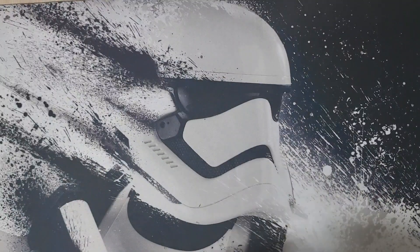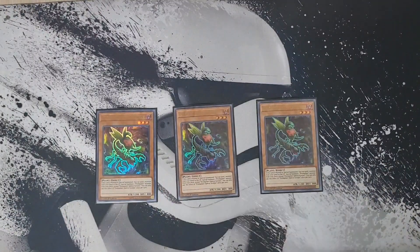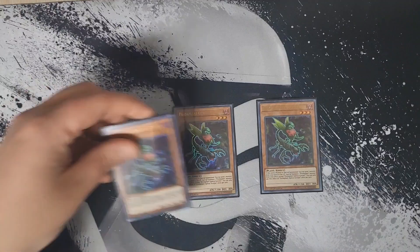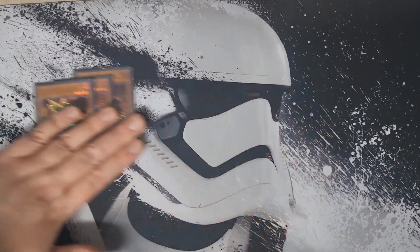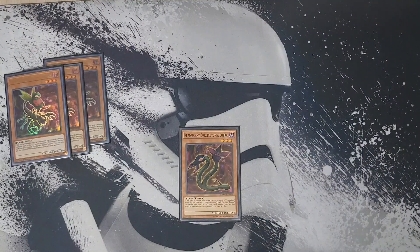Just like last time we're going to be playing three copies of Predator Plant Orifice Scorpio. This card when normal or special summoned, you can send a monster from your hand to the graveyard and then summon a Predator Plant monster from your deck. It only uses that effect once per turn, and it pairs really nicely with Predator Plant Darling Tonia Cobra, which when summoned by the effect of a Predator Plant monster lets you add a fusion spell or polymerization spell from your deck to your hand — once per duel.